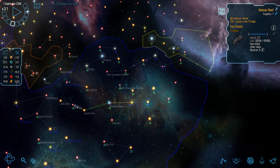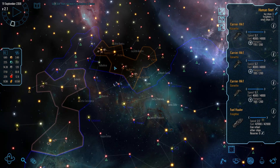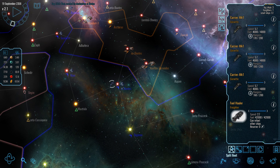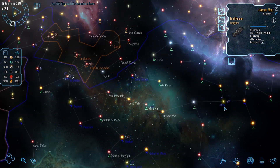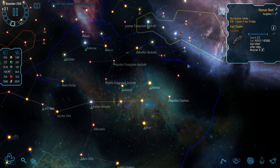We do have another fuel freighter coming along the way. We don't need the fuel hauler there anymore since I'm leaving those carriers, so let's bring this one over as well just to have that operational support.